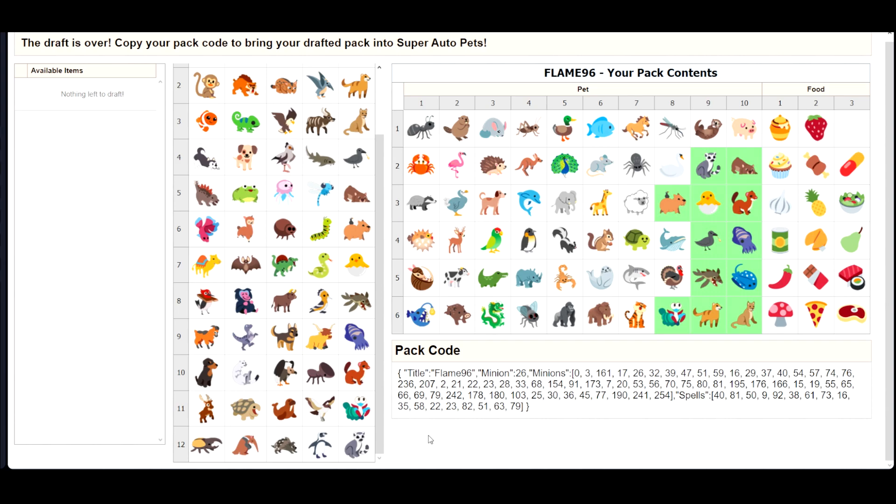We have Lemur, Stingray, Mosasaurus, Puma — all that good stuff. I honestly thought it would scale pretty nicely and give me some nice equipment in the end, but you'll see what happened in the games.